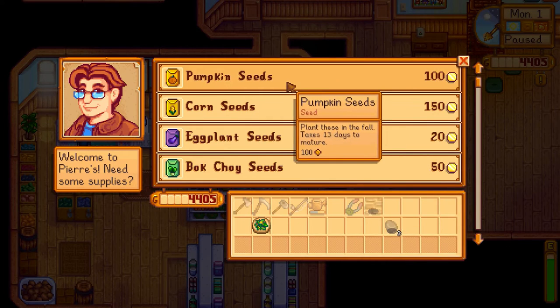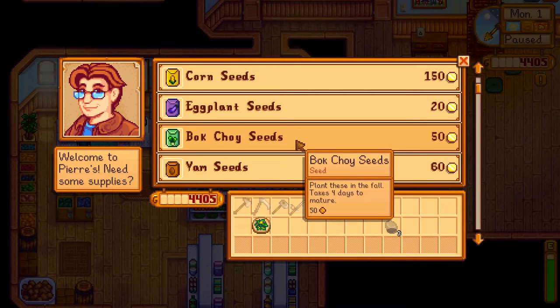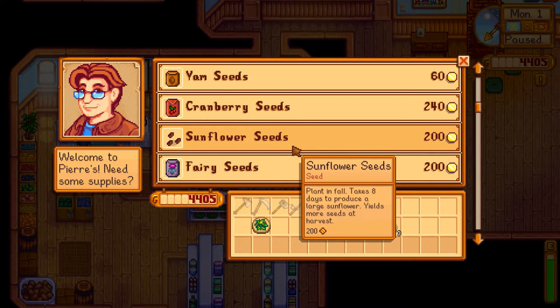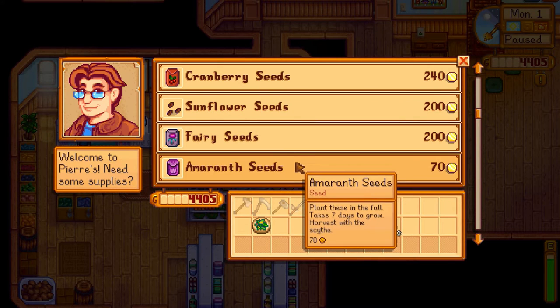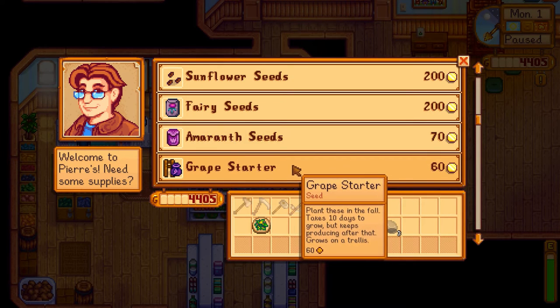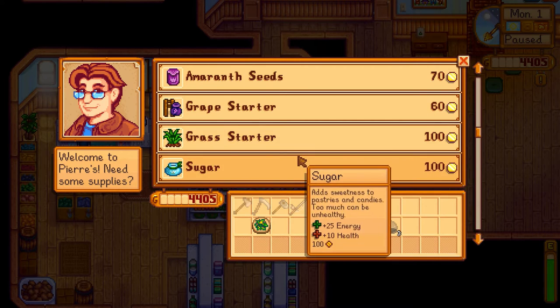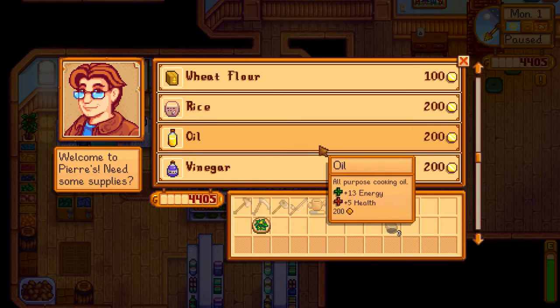Okay, so we got pumpkin, corn, eggplant, bok choy, yams, sunflowers, fairy seeds, and amaranth seeds. Interesting. And this is a grape starter — nice! Takes 10 days to grow but keeps producing after that on a trellis. I think we're totally doing grapes — get the vineyards going this season. And the apple sapling — we have to get that in the ground. Takes 28 days to produce a full mature tree. Oh yeah, we were going to get this planted. We have to check it out to make sure nothing's growing around it.